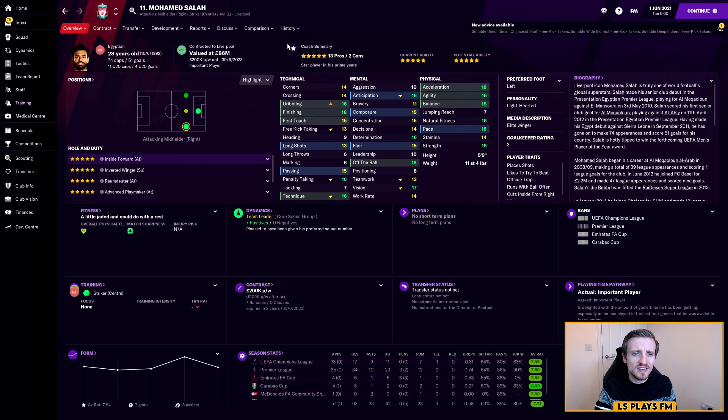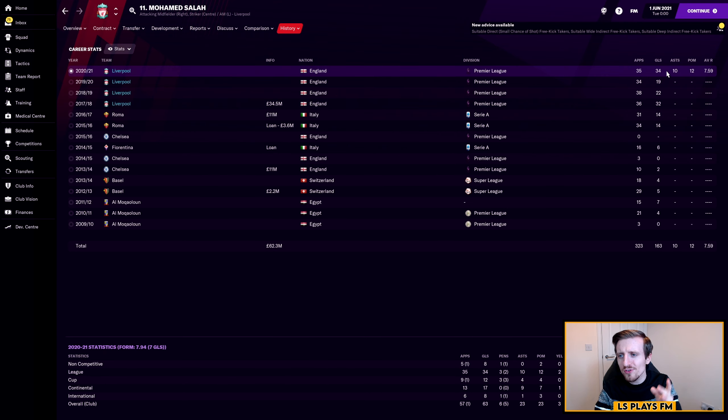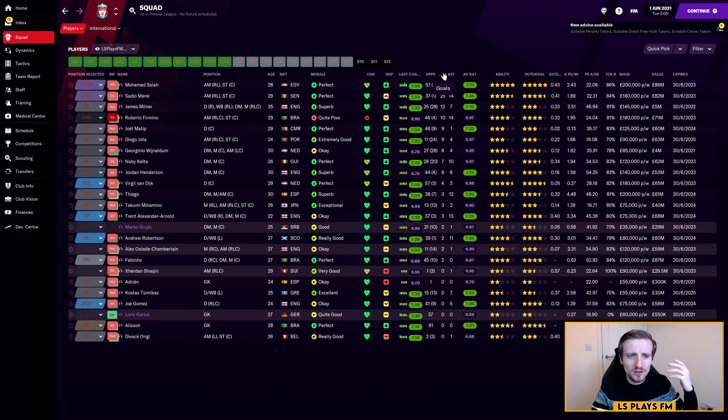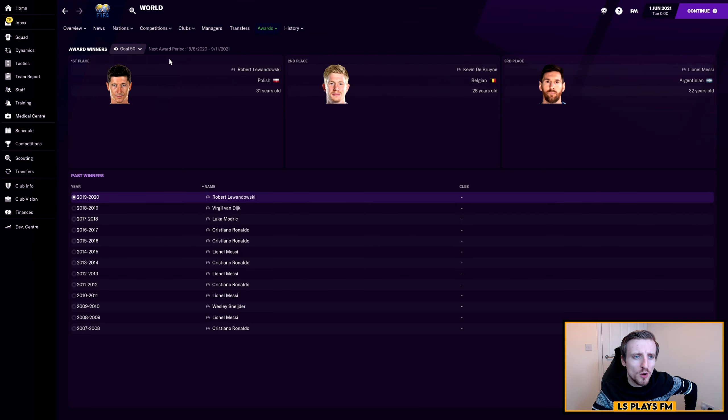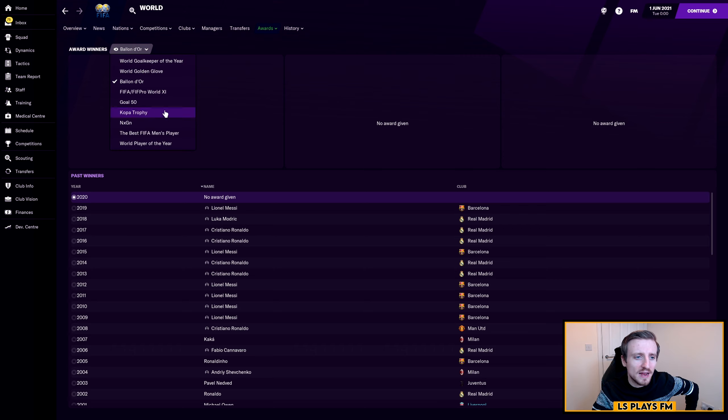That is some crazy statistics there from him. Let's get into the competitions to see what else they won. Of course they won the Premier League. They actually won the Champions League, beating Real Madrid in the final 3-2. They were knocked out in the semi-final of the FA Cup to Wolves but then won the League Cup and the Community Shield. So realistically they won three competitions because everyone knows the Community Shield is a glorified friendly. In the Prem, Salah got 34 goals in 35 appearances. Bobby Firmino had the most assists with 11, and Alisson had the most clean sheets in the league with 18. In all competitions Salah scored 63 goals, with only 58 games played.